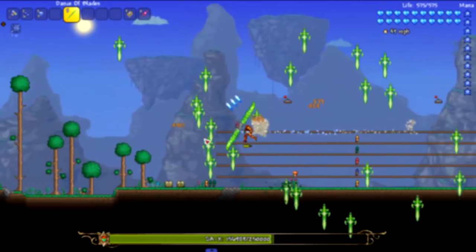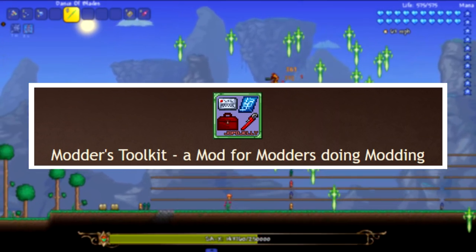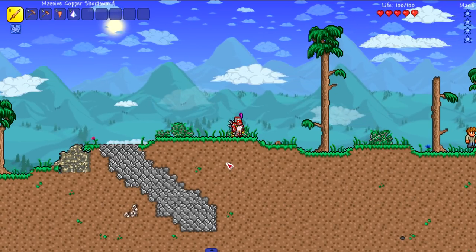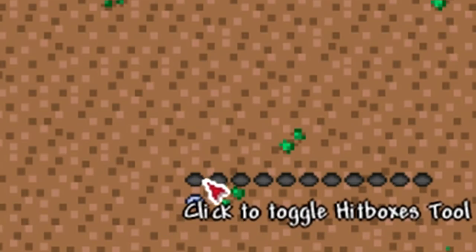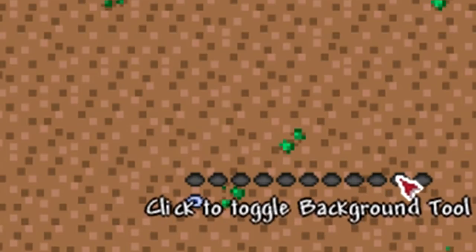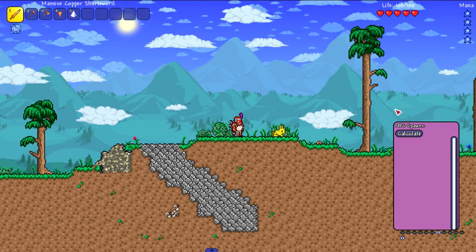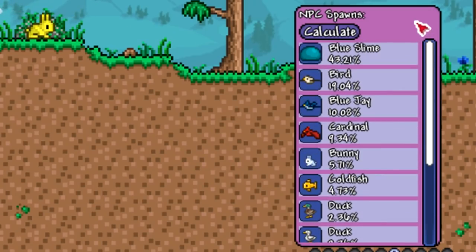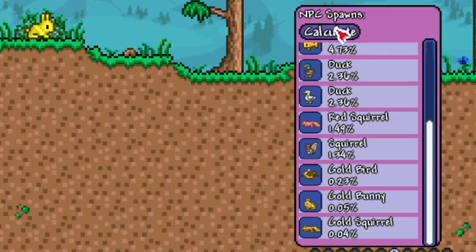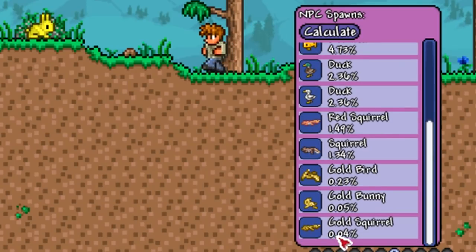So to get to the bottom of this, we're going to use a mod called Modder's Toolkit by JoePogeli and try to get the exact percentages of some of these enemies. Here we are in the world with the mod and in the bottom right it says click to toggle Modder's Toolkit. We click that, get all these options, and the one we're focusing on is the NPC spawn tool. When you open the NPC spawn tool you click calculate and it gives you all the percentages of the current biome you're standing in — ocean biome gives ocean mobs, hell gives hell mobs, and the rarest critter showing right now is the golden squirrel.